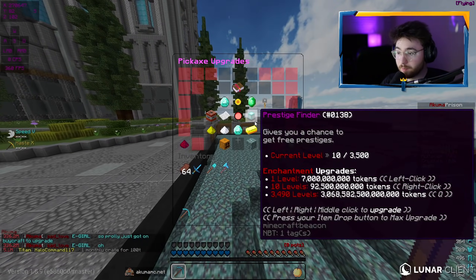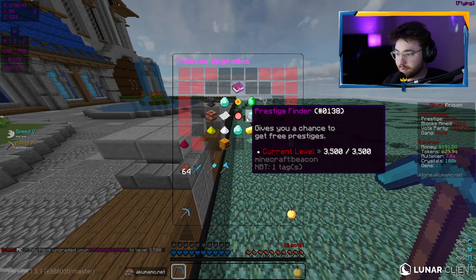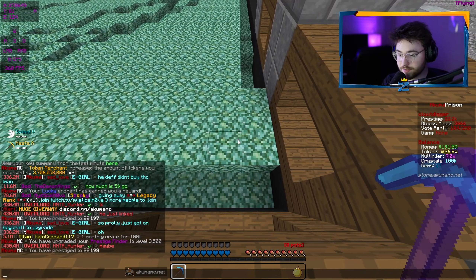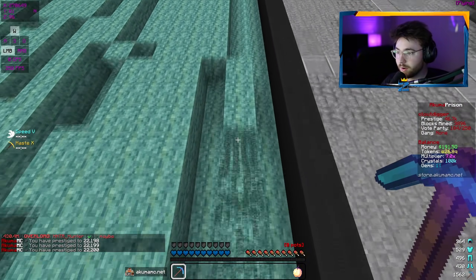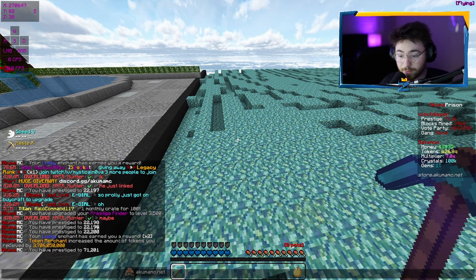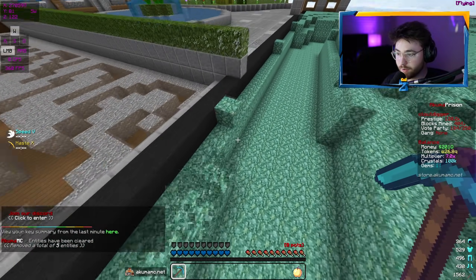So now I'm going to go ahead and max out prestige finder — basically it has a chance of prestiging you automatically by mining. I'll max that out at level 3,500. We'll set prestige to 22,200 and mine another 100 blocks. That's about 100 blocks — wow, we got basically just under 50,000 levels from maxing that out, and that's in 100 blocks which only took a few seconds to mine. If I mine for a bit more, I bet I'll be over 100,000. Slash prestige again — yeah, we're at 120,000 already.